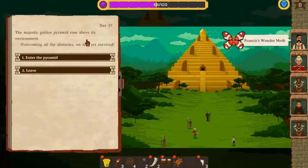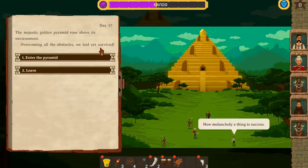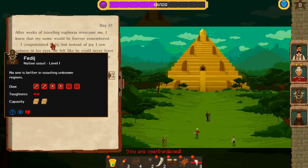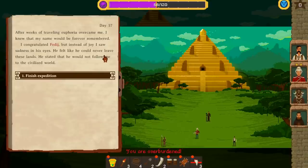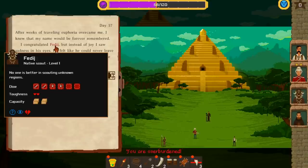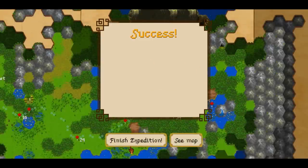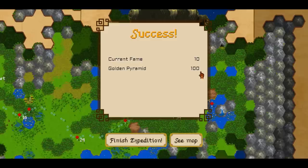Now let's get to the pyramid and end our first journey. The majestic golden pyramid rose above its environment. Overcoming all obstacles, we had yet survived. After weeks of traveling, euphoria overcame me — I knew that my name would be forever remembered. I congratulated Fadish, but instead of joy I saw sadness in his eyes. He felt like he could never leave these lands. He stated that he would not follow me to the civilized world — so we lost the second scout. Let's finish the expedition. We start with 10 fame. We found the golden pyramid so we gained 100 from that. We identified 5 butterflies so we gained 25 from that. We were on our expedition 57 days, so our new fame is 78.